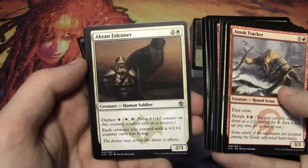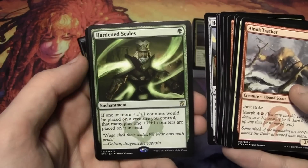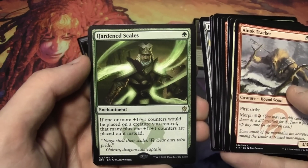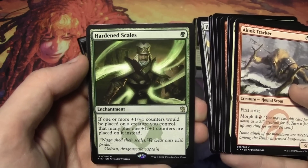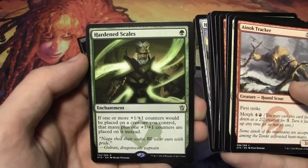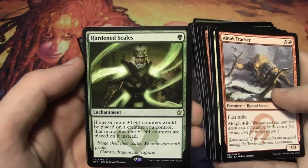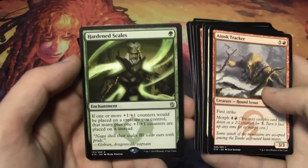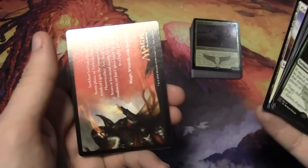We have Abzan Falconer, Heart-Piercer Bow, and Hardened Scales — and it looks like we have a foil in this pack as well. For one green enchantment: if one or more plus-one/plus-one counters would be placed on a creature you control, that many plus one counters are placed on it instead — so whatever amount would be placed, it's that amount plus one. And then we have a Foil Incremental Growth, which is pretty sweet.